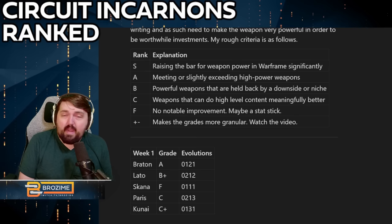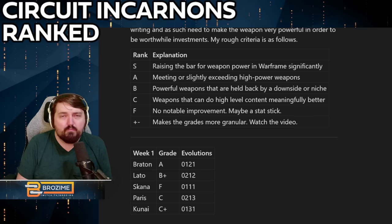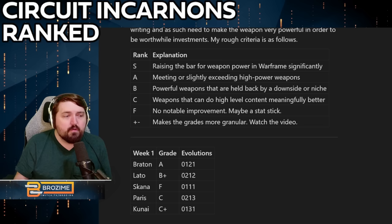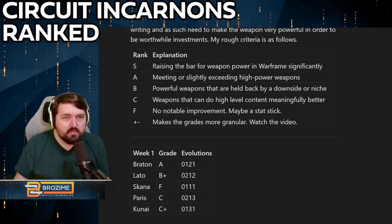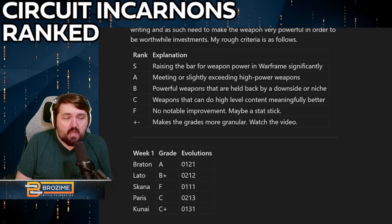The Skana is maybe the single worst incarnon of the whole list. As for the Paris, it gets the lowest grade besides the Skana, because it has competitors that are better versions of it, and it's doing a bad impression of the Nataruk. You're absolutely going to have the Nataruk before you have the opportunity to get this weapon. The Nataruk won't take any forma to be better than this, won't require evolving, and is better in pretty much every conceivable way.